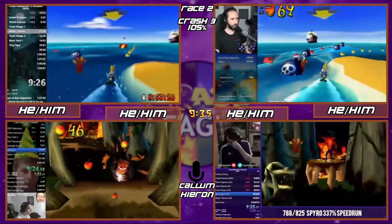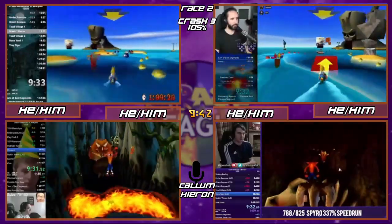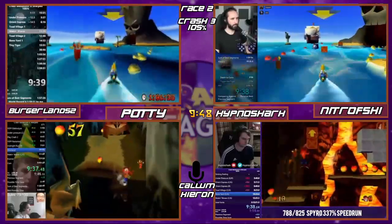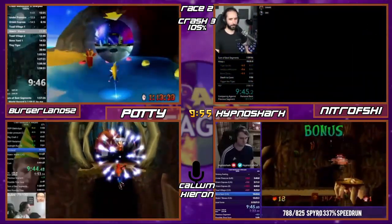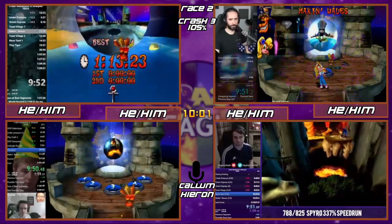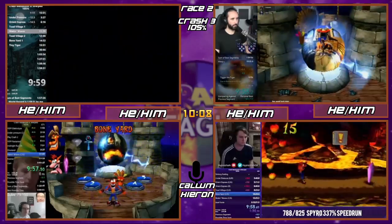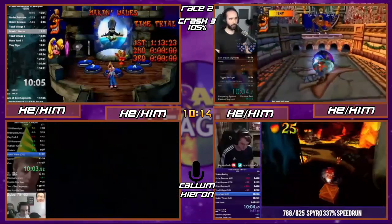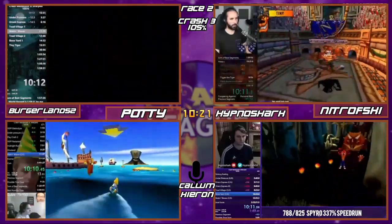We're in two different levels right now — Boneyard and Making Waves. Making Waves is going well for both Nitro and Burger — wait, what happened to Burger? He's doing the relic — he got button glitch! Okay, so normally the relic there, to get a gold, is a 58. He got a 113, so he would have been way clear of not getting the gold relic. However, button glitch means you enter the portal and spin at the exact same frame.